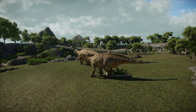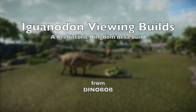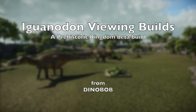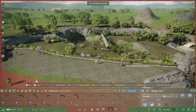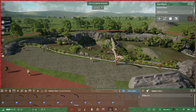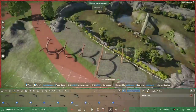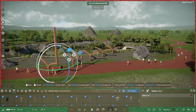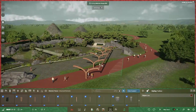Hi folks, Dinobob here with a quickie one-off build in Prehistoric Kingdom Beta. This time we'll be looking at some sweet builds of various viewing platforms connected with this Iguanodon habitat that I built in the 0.4 beta build. The first one we're looking at is an elevated position looking down into the exhibit — basically a ginormous sunshade and the largest of these viewing points.